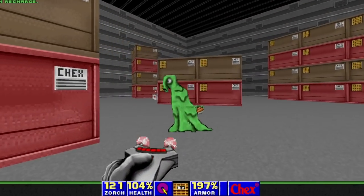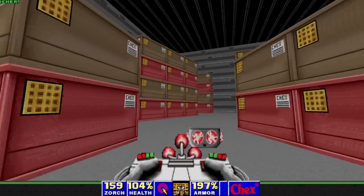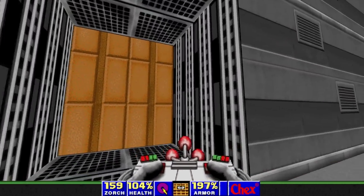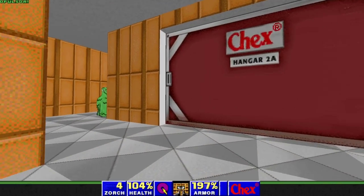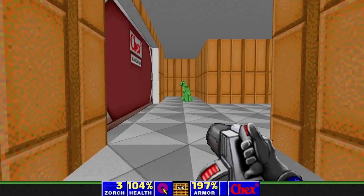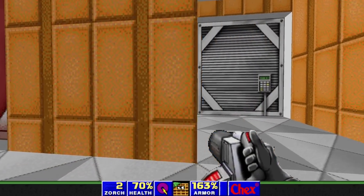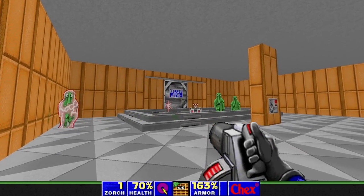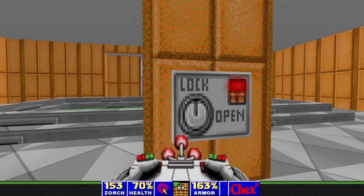It's got great music too. So here's the machine gun — I don't know what the actual name of it is, but let's call it the machine Zorcher. As well as this thing, which is effectively the rocket launcher. And you can tell it's the rocket launcher because if you get too close there is splash damage. Which doesn't really make sense in the context of this game, but it is basically Doom, so you just gotta roll with it.